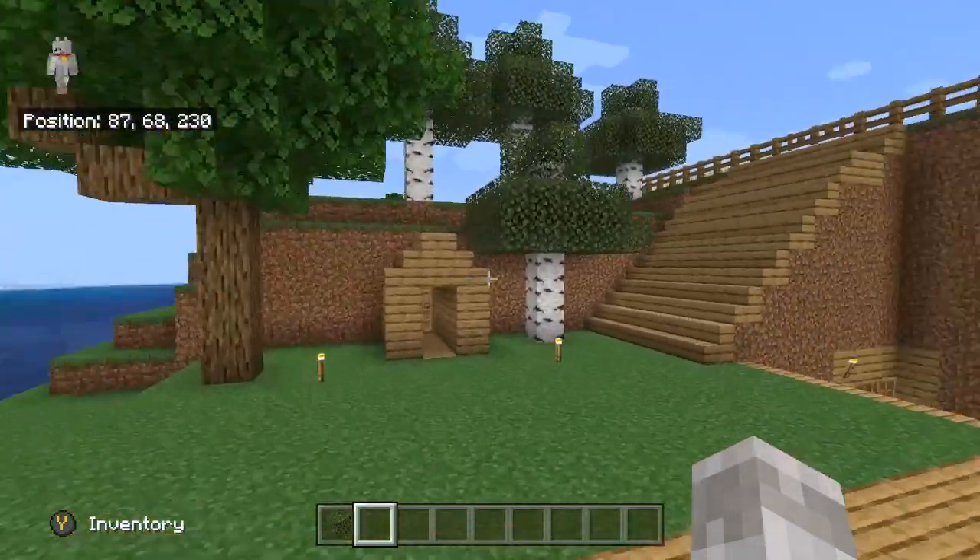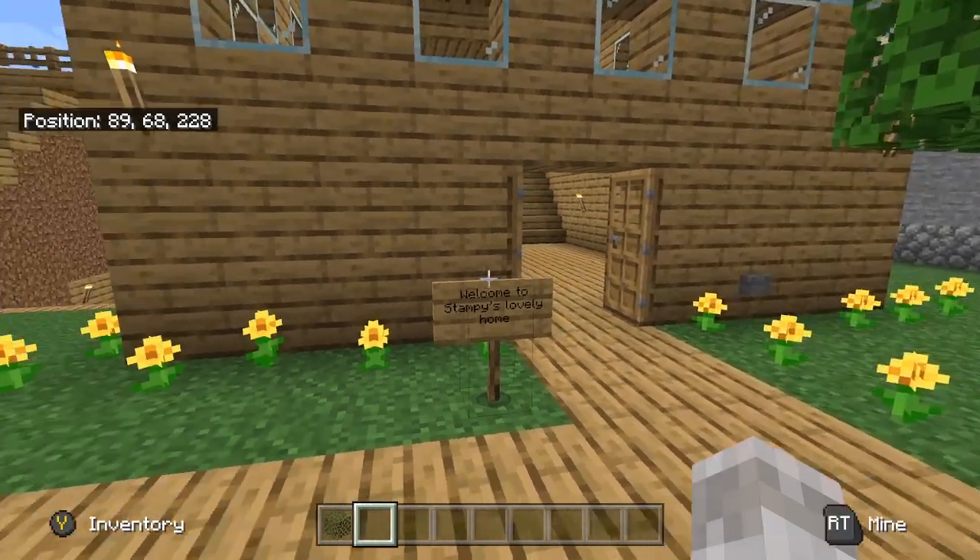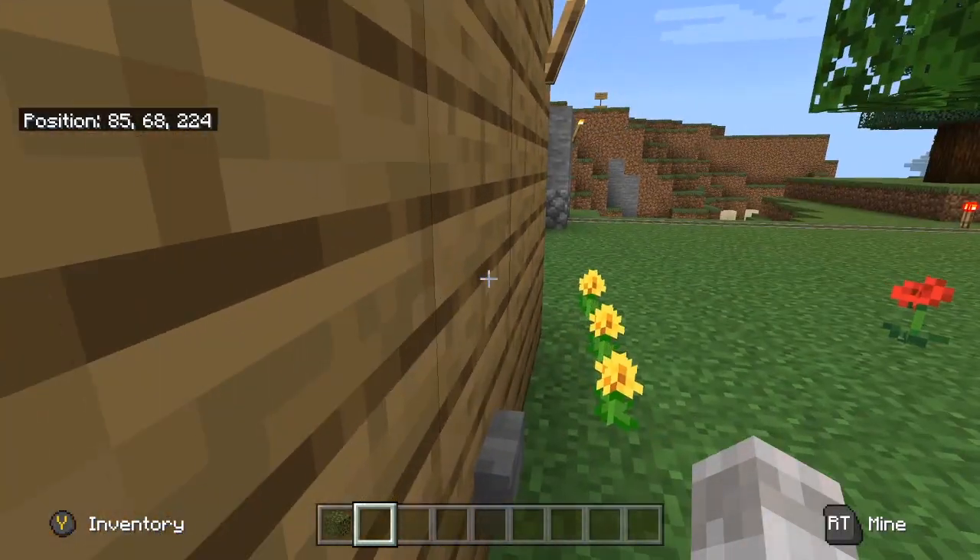So the first thing I've upgraded today is the storage room. I've not really upgraded it — I've tried to recreate it with new blocks. As you can see, it says 'Welcome to Stampy's Lovely Home.'